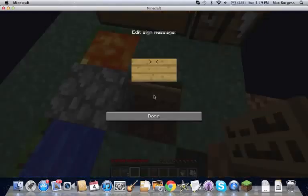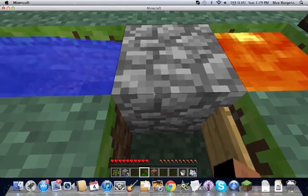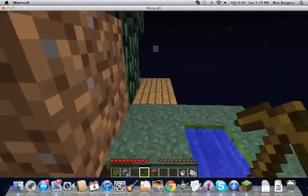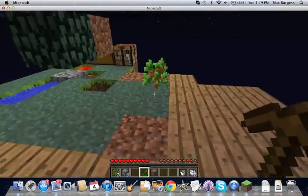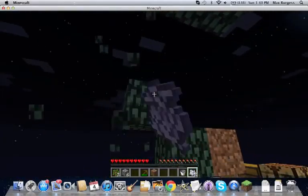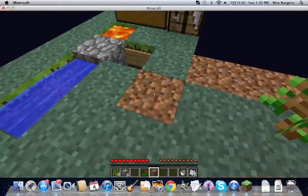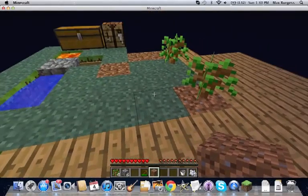Oh, you know what I'm gonna do? I'm gonna put the sign right here, just in case. Yes. Alright, I should probably make an infinite water source soon, just so I can have reserves of water. We're gonna use this on this tree, right? You know, if I kill a bunch of skeletons eventually, I could just get the dirt and make a pathway of trees over there. Wouldn't that be cool?